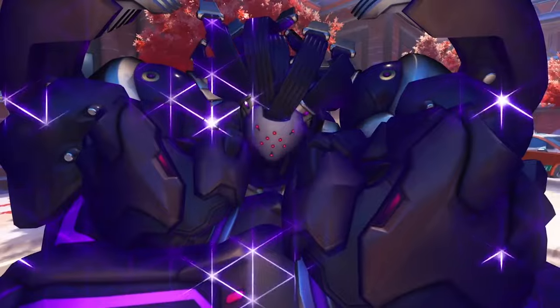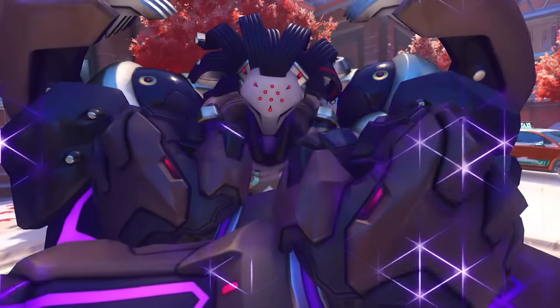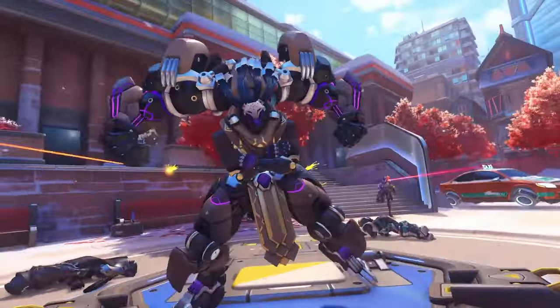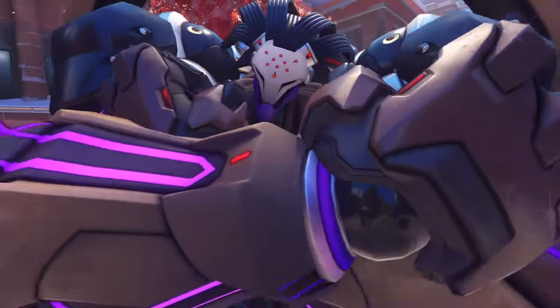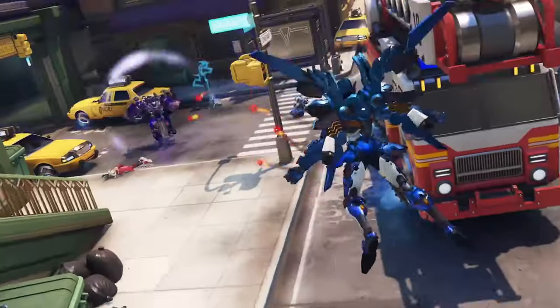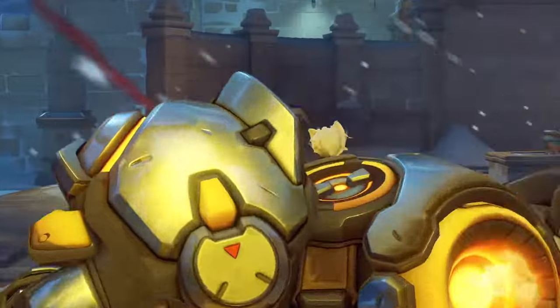Now let's talk about his block ability. You're going to want to use this to reduce damage that you are taking from the front. Even on moves like Torbjörn's Molten Core — despite it surrounding him — it will still reduce the damage because he's taking it from the front. If it hits him from the back or the side where he can't see it, it will not reduce the damage. There's no cooldown on the block, but his Nemesis mode only lasts for 8 seconds and has an 8-second cooldown as well. So using the block as little as possible and only when needed is probably going to be best.